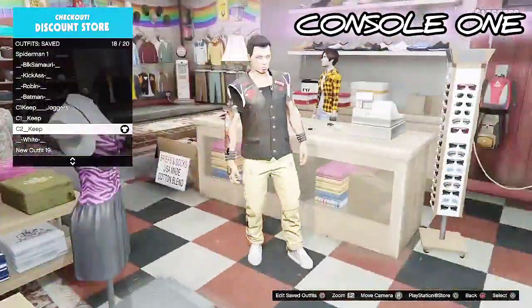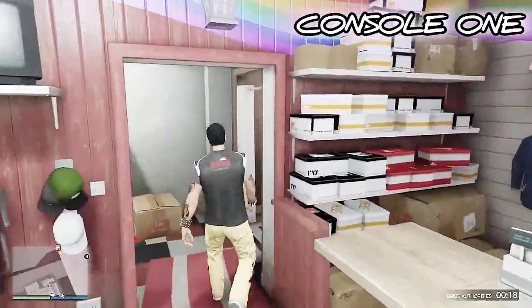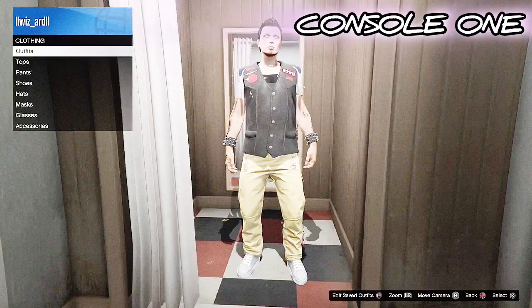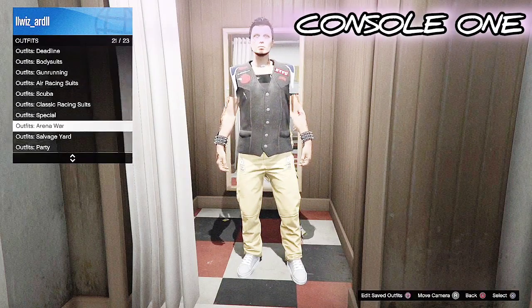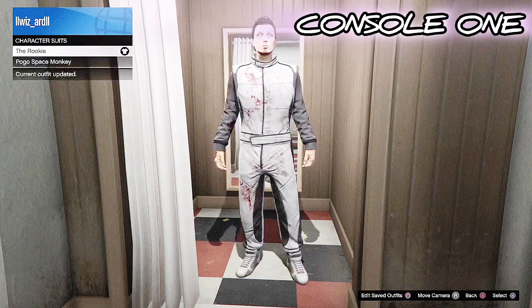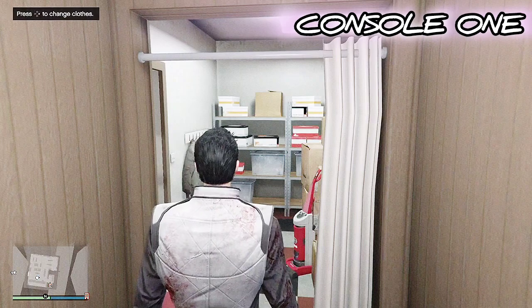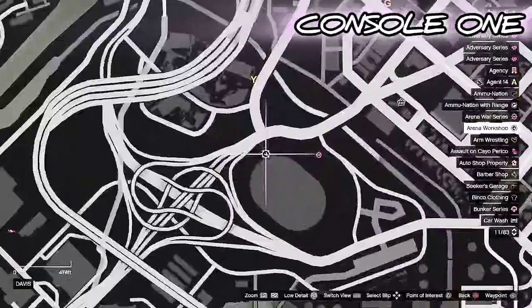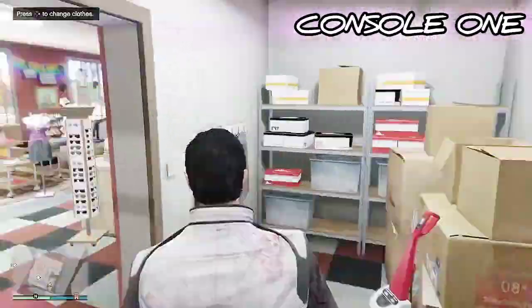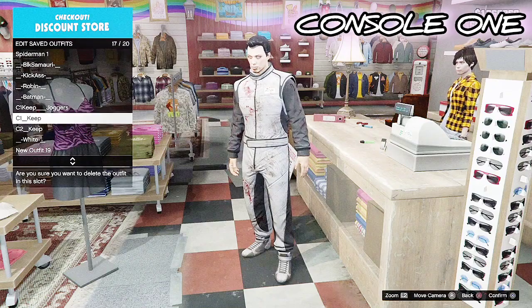Head over here to the closet. You want to make sure you have Arena War and you do the Rookie mission, because you need the Rookie outfit for Arena War for these outfits. You're gonna put on the Rookie fit and save that on your C2 in a C2 spot — just name it C2. I put it on my third spot.